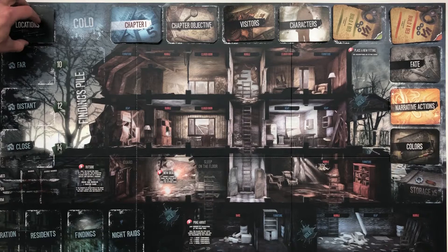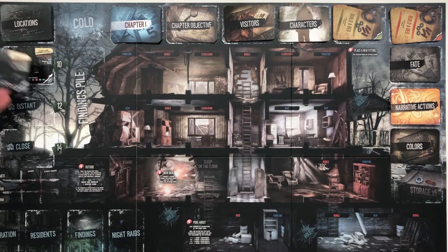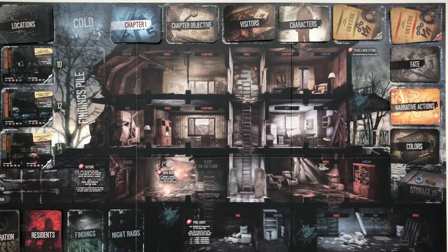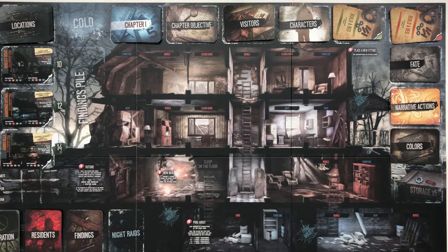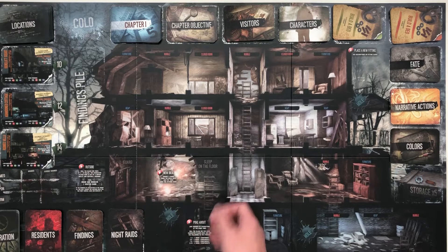Going to the left, we'll add the locations deck — we can flip some right away. We've got a derelict squat, an abandoned cottage, and a ruined villa. Over here we've got the exploration deck for when we go scavenging. The residence deck represents people living in these houses who might interact with us. We've got the findings deck — stuff you can scavenge and loot. And last but not least, the night raids deck — that's about when you put someone on guard during the night, and people might want to break in and steal your stuff.